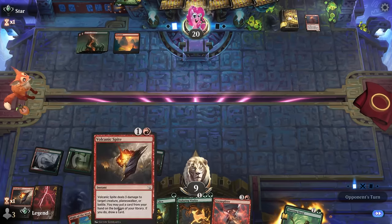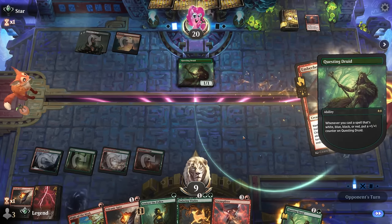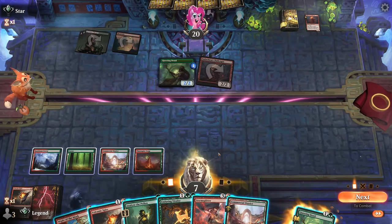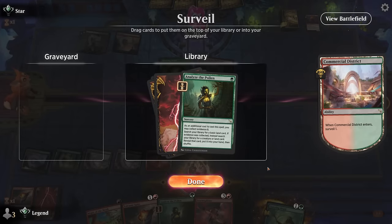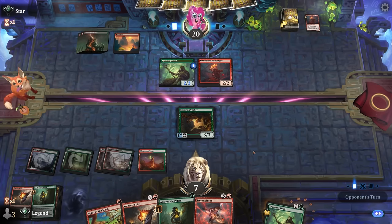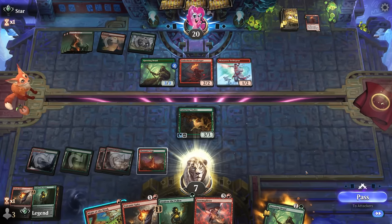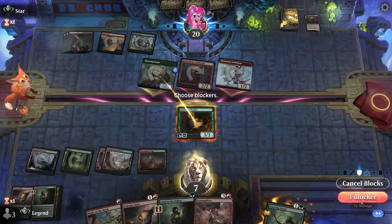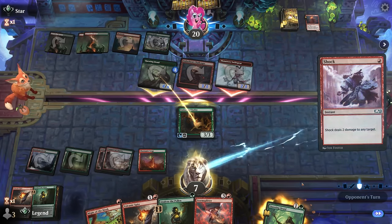Drawing an untapped land would be nice so I can play Vitality and keep up another Spite. Found a tapped land — don't think playing Storm Splitter is the play since we could die. Another Analyze seems fine; even if we chump with Vitality we should be able to combo kill next turn, but I have to imagine the opponent has a way to present lethal. Yeah, maybe one more untapped land could have made the difference — should have maybe been digging more aggressively with a previous Volcanic Spite. Shock goes face and that's enough. All right, GGs.